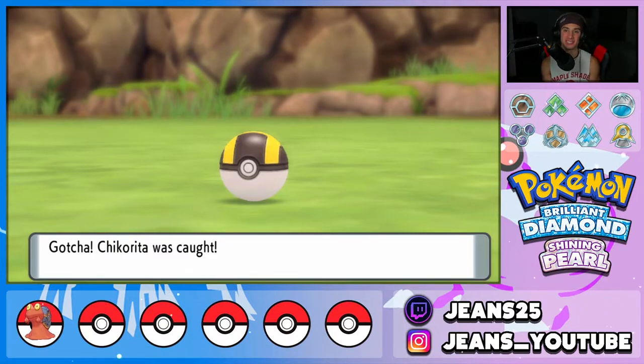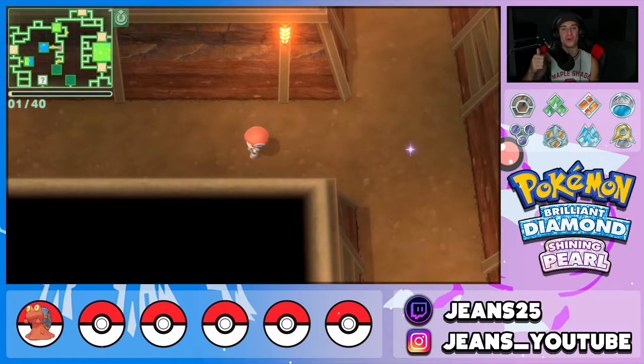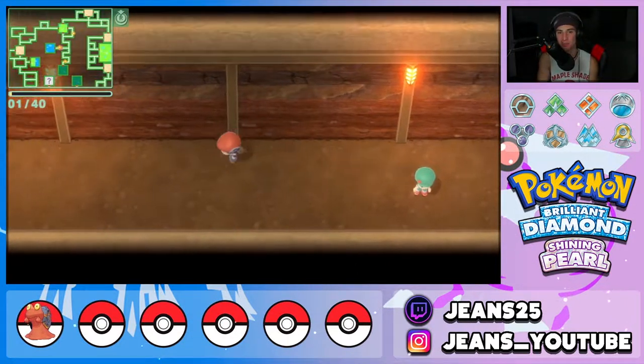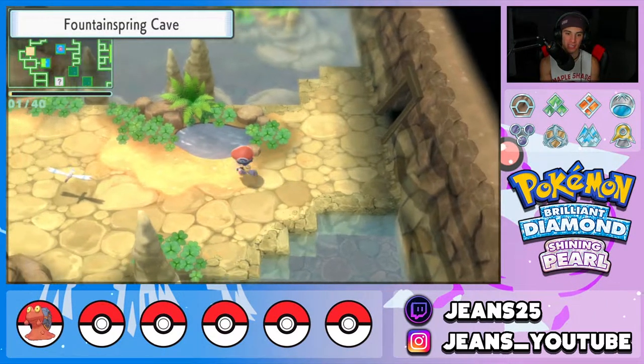Now for the water starters. Squirtle, Totodile, Mudkip, and Piplup can all be found in two different areas: the Fountain Spring Cave and the Riverbank Cave. Just head to either of those, do the same back-and-forth farming, and you will eventually find them.